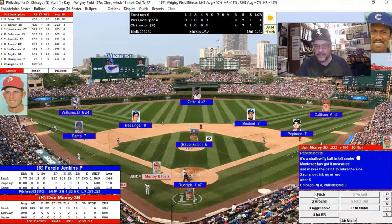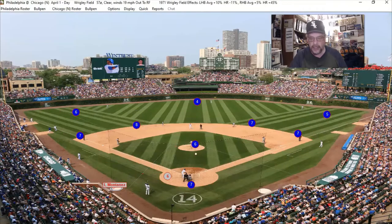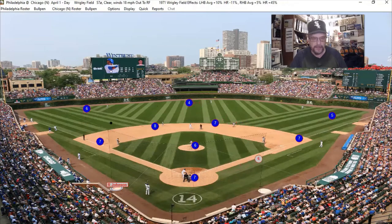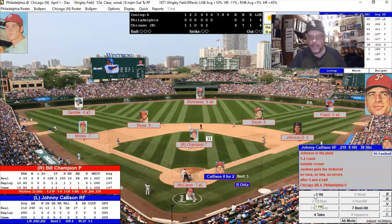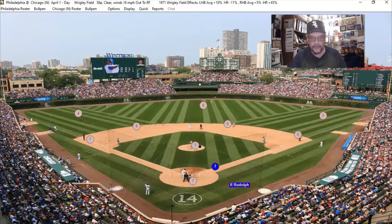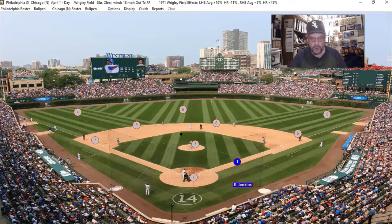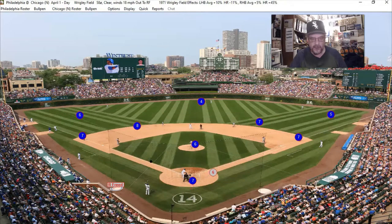One thing I have to get used to is realizing what a home run is versus a fly ball — on other computer games I play like Out of the Park and Strat baseball on the computer it's different. Don Money — I remember him on the Brewers. He flies out. Ken Ruda is out too. We are in the top of the seventh with Oscar Gamble up against Fergie Jenkins, who is probably still going strong.